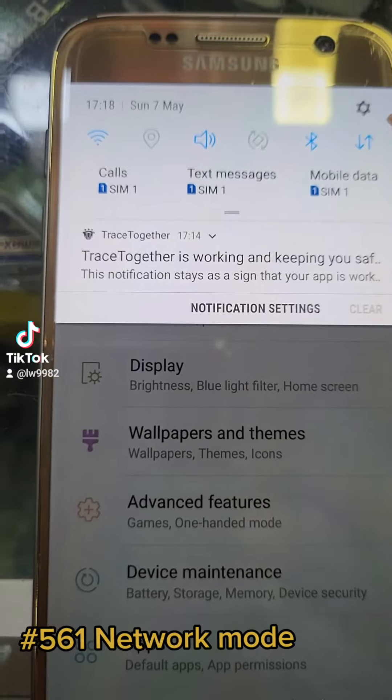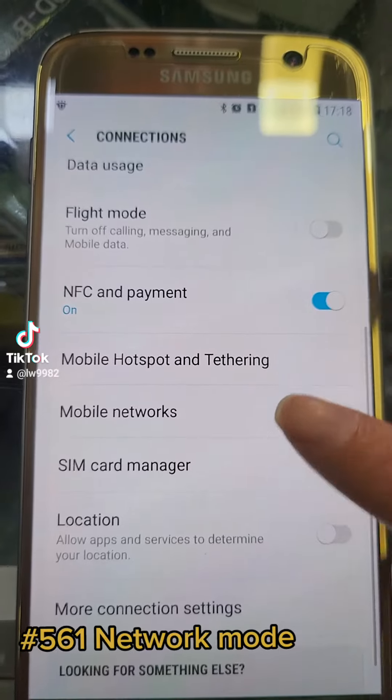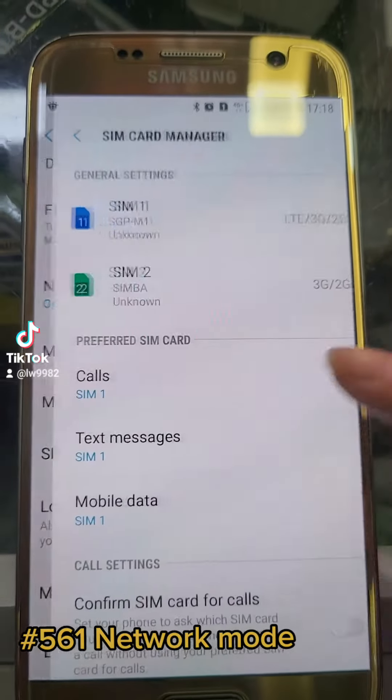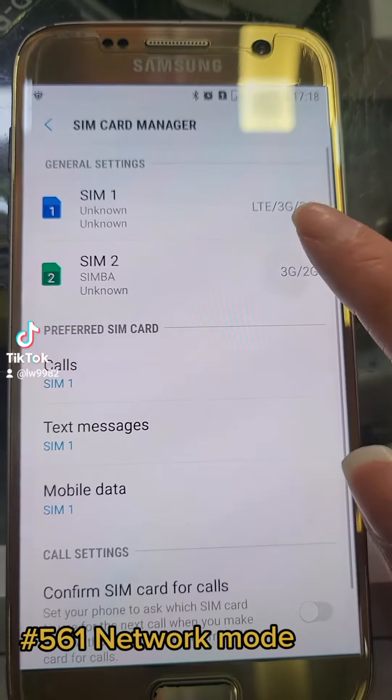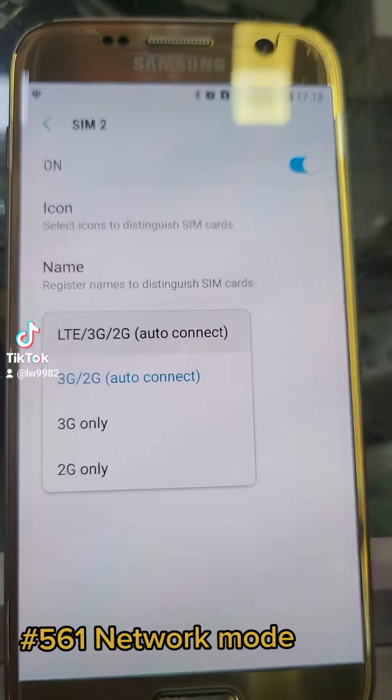Okay, so go under Settings, go Settings. Go to SIM Card Manager, then tukar (change) to 4G — the LTE.